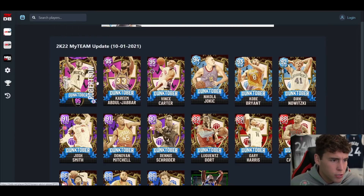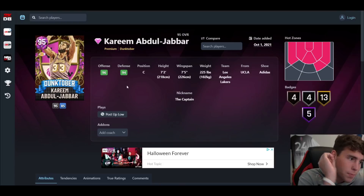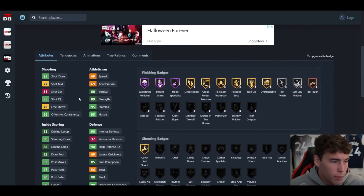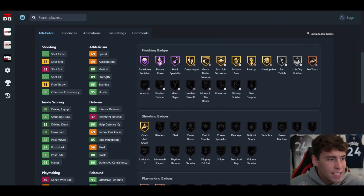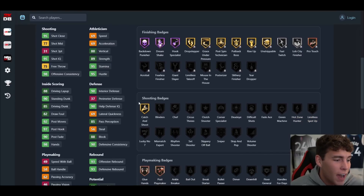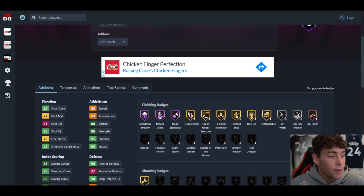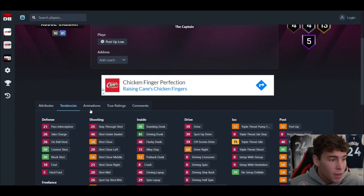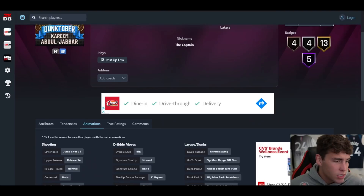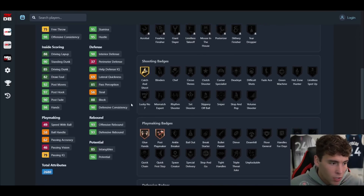Throw Vince right in there with Kobe — those are your top two shooting guards. Kareem is up next and I'm saying it right now: Kareem Abdul-Jabbar is the best center in all of 2K. 31 three-ball but 85 driving dunk, 90 standing dunk, 69 speed and acceleration, 69 lateral quickness, 90 interior defense, 89 strength, 95 stamina, great rebounding, Hall of Fame Intimidator and Rim Protector. Gold catch-and-shoot for mid-range jumpers. Do not sleep on Kareem — the best inside center in the game.